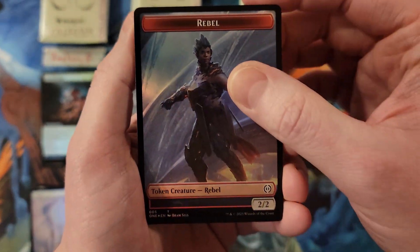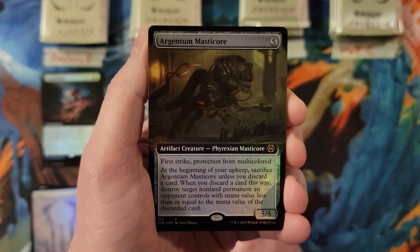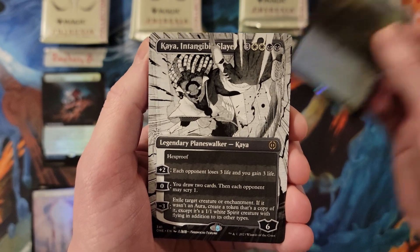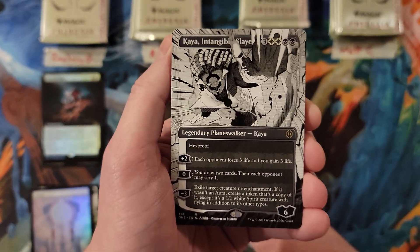Rico, we got the Argentum Masticore and a five Kaya, so you're already at a 12.